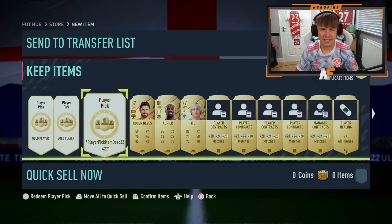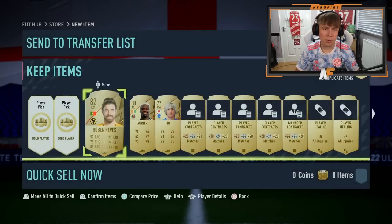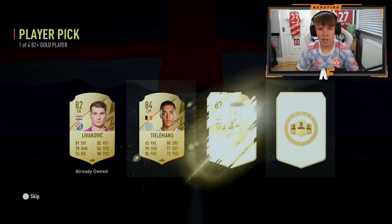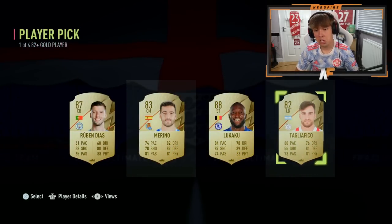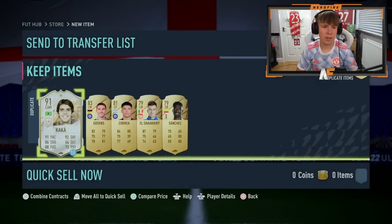We've got our two player picks, and also what looks like an icon player pick. I'm going to go Kaka but I really don't care about it. Two player picks out of 82 — sorry, one of four 82-plus two player picks. First one: 84 Team Elements. Final player pick from the Prime Gaming pack — it's a walkout, 88 Lukaku. Not too bad!